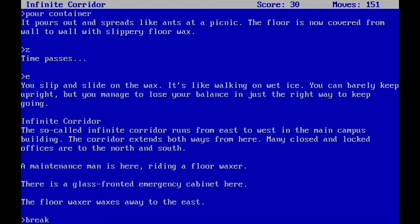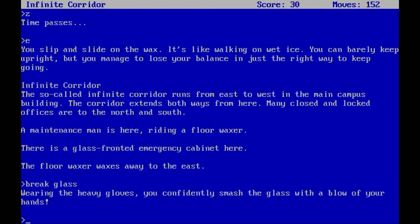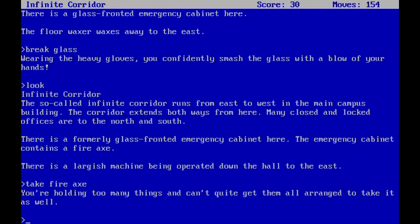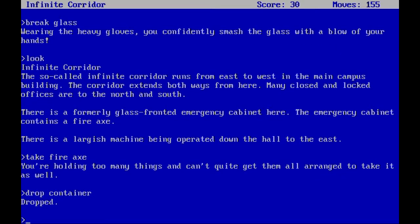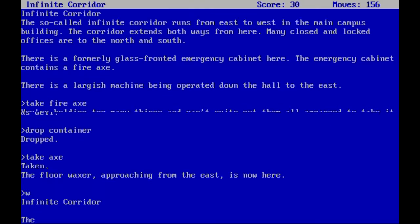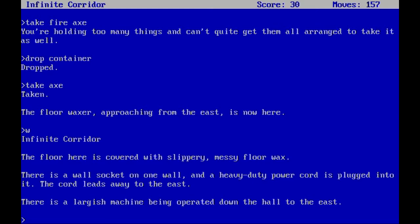We break the glass of the emergency cabinet — wearing the heavy gloves we smash it. Inside the formerly glass-fronted emergency cabinet is a fire axe. That's exactly what we want. The gloves were needed for breaking the glass. We drop the container since we don't need it anymore and take the axe.